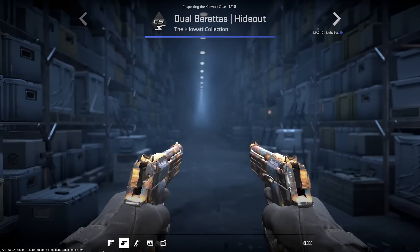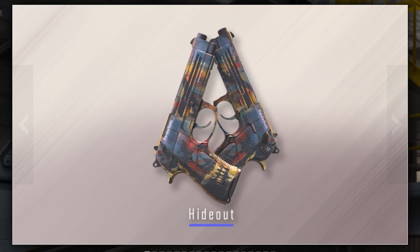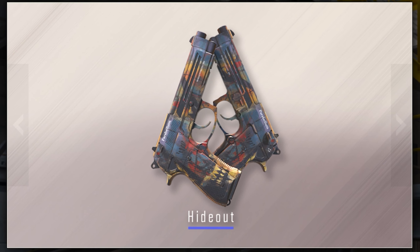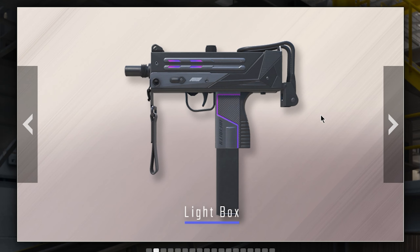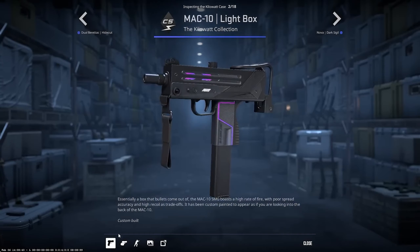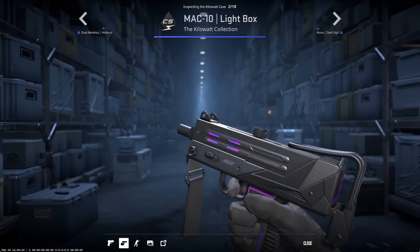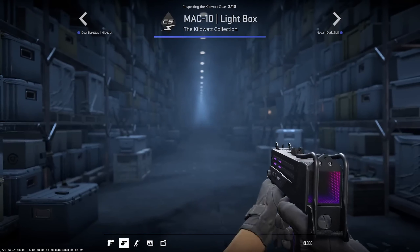The first one is the Hideout for the Dual Berettas and this looks like a generic blue skin, honestly. I don't think we'll see this in games or competitive — nobody probably wants to use this. Personally I'm gonna forget this exists in about two days.